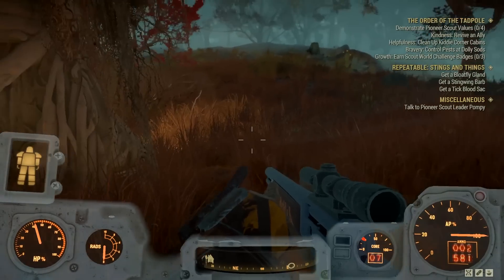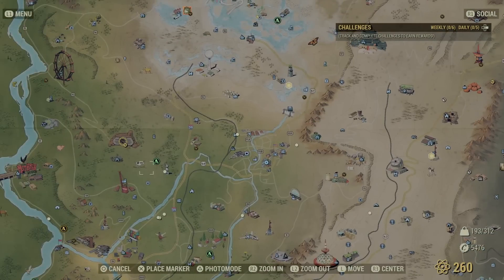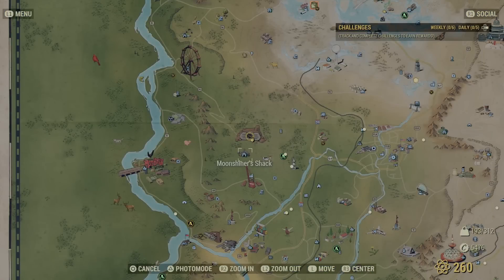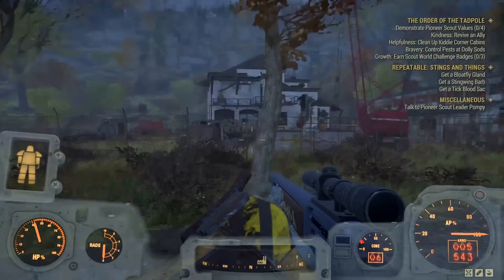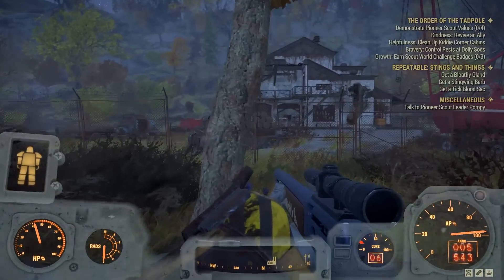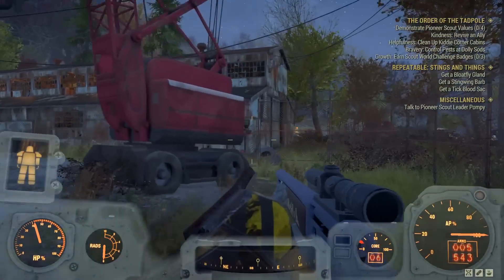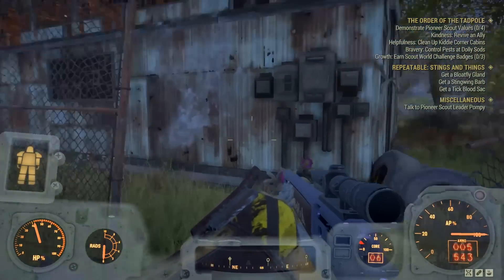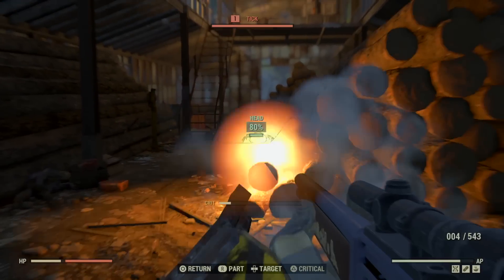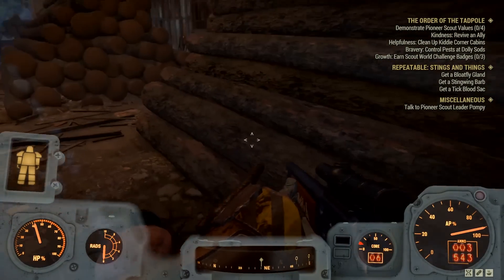For the tick, I've headed south of Vault 76 to the lumber yard. I couldn't find ticks at the marked location — they'd already been killed — but I know ticks always spawn at the lumber yard because I come here a lot for wood. Sure enough, there they are, and there's the blood sack. Fantastic — tick off the list.